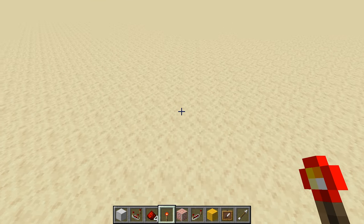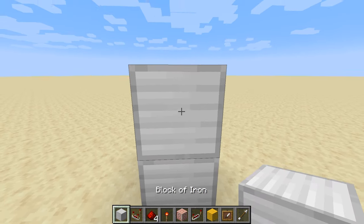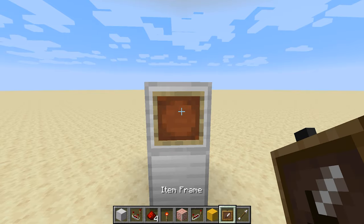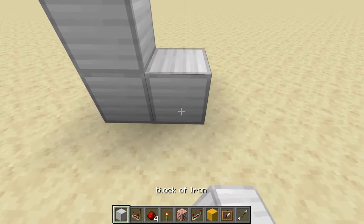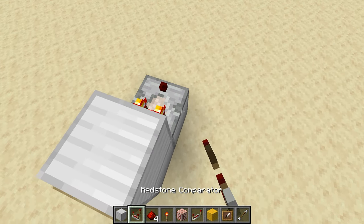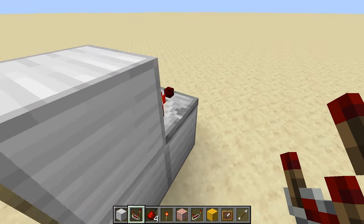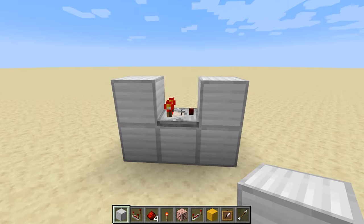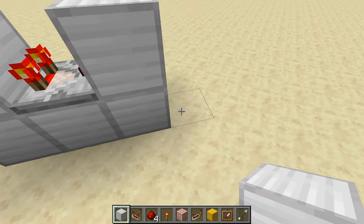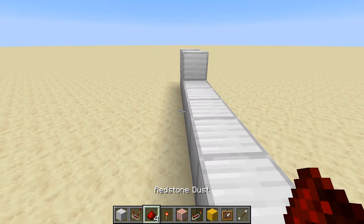So let me show you how to build this. For this example, we're going to use the item frame that holds an arrow. We're going to put a block up right here, and we're going to put an item frame and an arrow into that. Then we're going to put a block, and this block is going to have a comparator on top, and this comparator is checking the signal here.